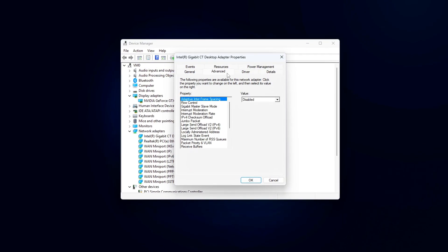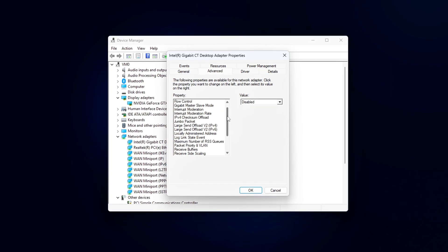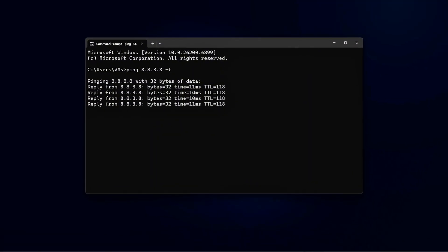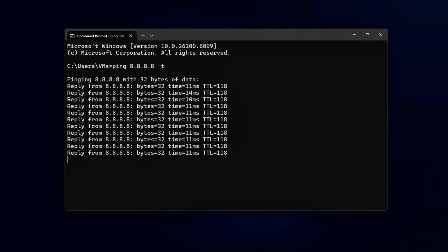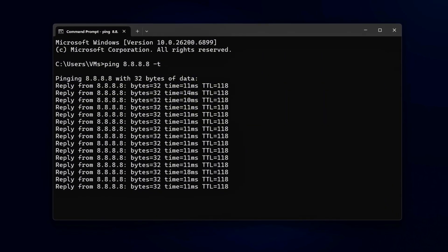Next up, we'll go a step further, pairing these network optimizations with game-specific UDP prioritization and Windows Packet Scheduler tweaks to lock in consistent latency no matter what else is running. Like always, back up before editing anything, test your results, and share your ping improvements in the comments. Thanks for watching — see you in the next one.